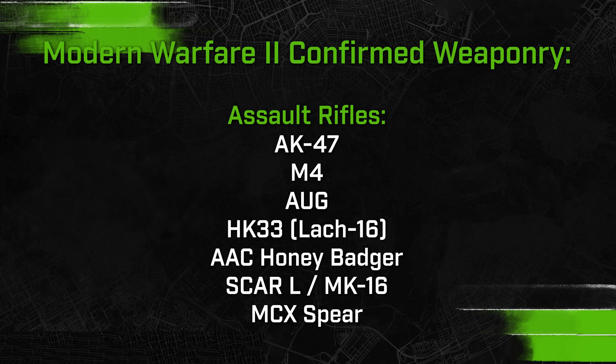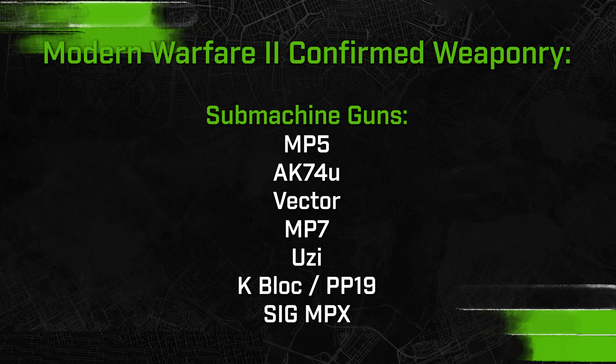The more filled-out list includes the AK-47 with sub-variations, the M4 (seen many times) with an M16 hybrid variant, the AUG, and the HK33 listed in-game as the 'Lach 16' — likely an unlicensed manufacturer name, similar to how XRK was used in Modern Warfare 2019. Also confirmed: the Honey Badger, SCAR-L / MK16, and MCX Spear as assault rifles.